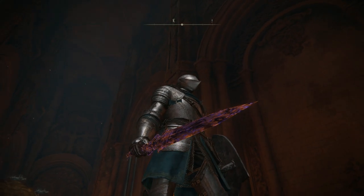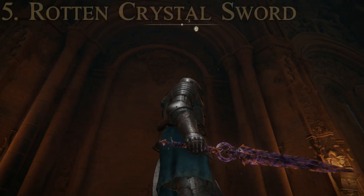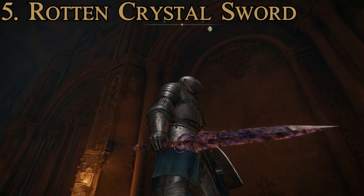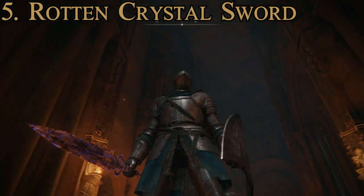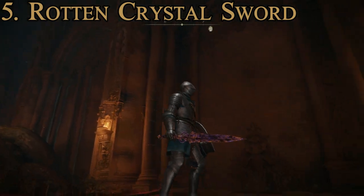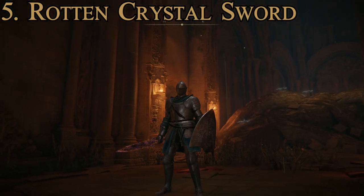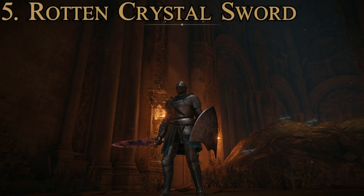Number five is the Rotten Crystal Sword. It's a decently cool looking weapon — not very realistic, and it's got a really long hilt given the length of the blade — but it definitely does great damage and has a lot of perks. This is an end-game weapon, as really all of these on this list have a right to be, and this one in particular you can't even acquire until the end game.